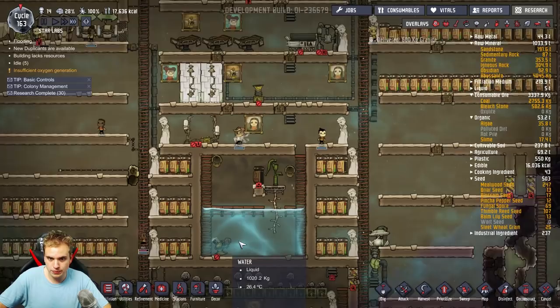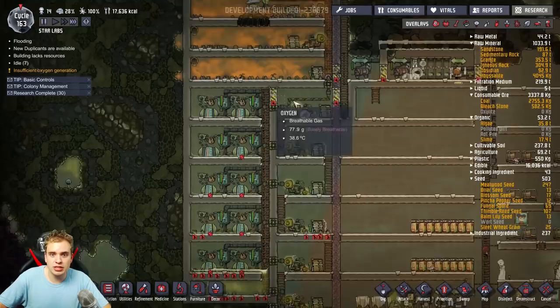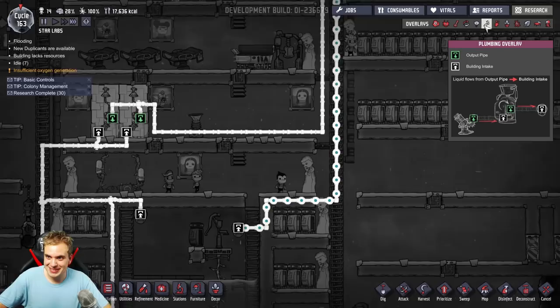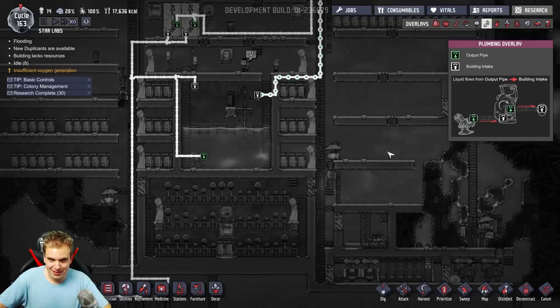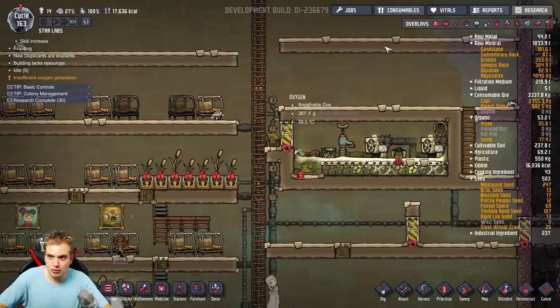Seven people are idle — we'll start building the water cooling system. I'll build more exosuits here so more people can work outside. They almost finished all the sweeping. Look at this — cool water at 24 degrees. So it's getting heated up a little bit when it travels through the base, but that's fine. I guess the temperature is gonna go even more down and it's definitely cooling down the base in here, which is the hottest area.